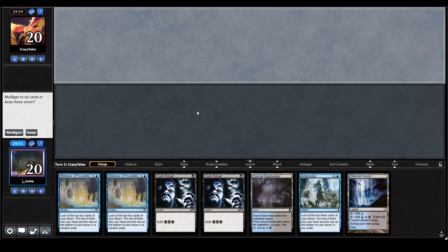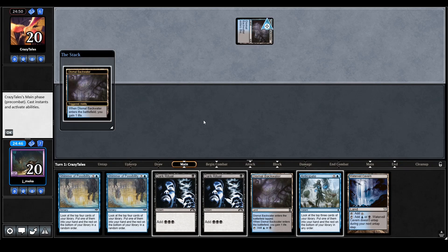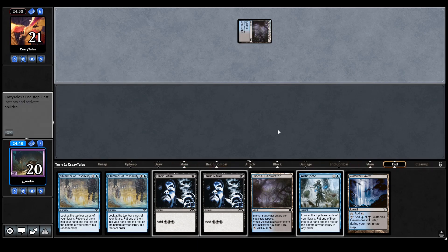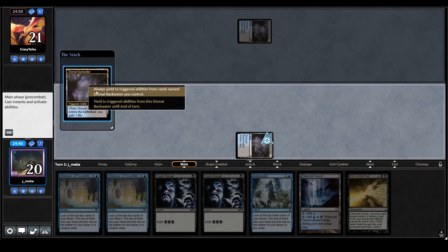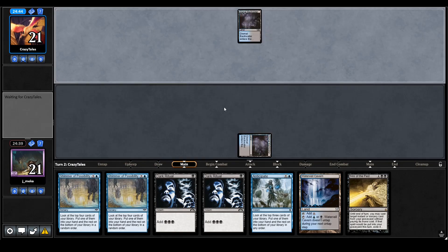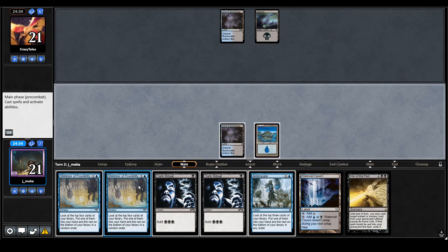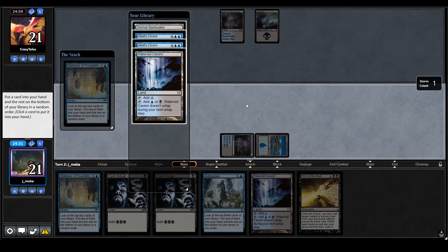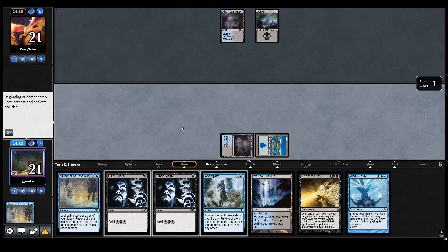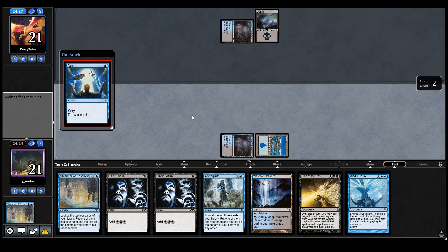Round three — still reeling over that last loss. I immediately jumped into another match. This is a really good hand, I'll keep it. There's a Dismal Backwater — maybe they're playing storm too. I'll take this Mind's Desire off their Ransack the Lab; I have a double ritual draw which means I can kind of go off if I draw a Frantic Search. I think they're playing storm too — it's a mirror. In this matchup you just want to go as fast as humanly possible.